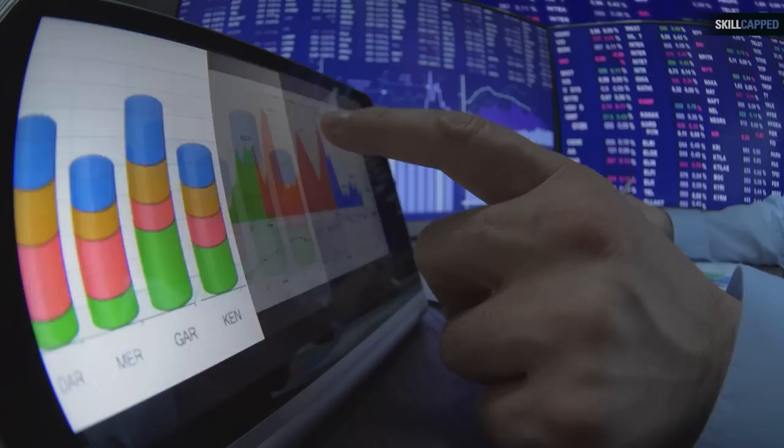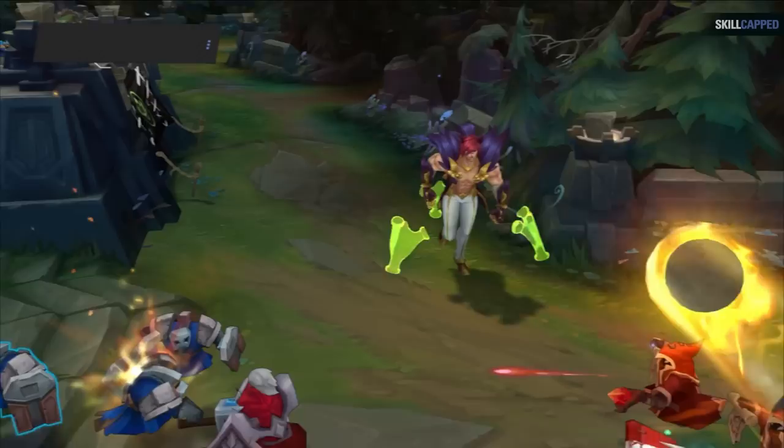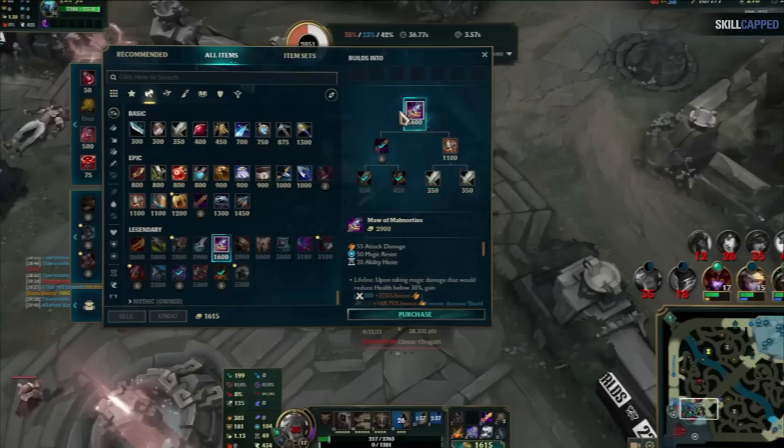You may have noticed the trend that most of our tips are about long-term growth rather than stuff that will help you immediately improve. And our final tip is no different. What you're going to want to do is enable your rune stats to show during the game. Not only that, but you'll also want to make it a habit of hovering over your items that show breakdowns of how much value they've gotten throughout the match.